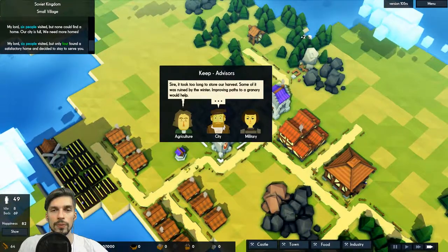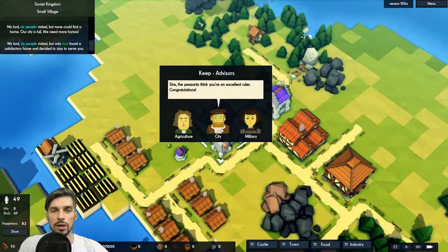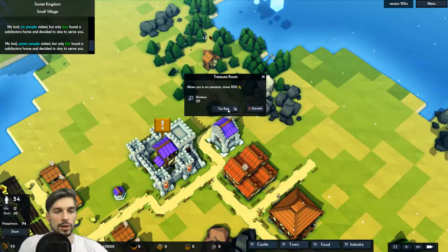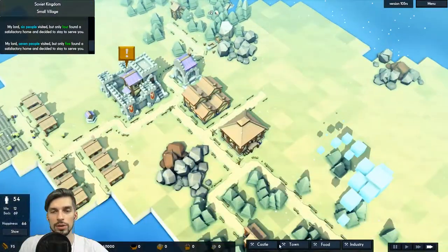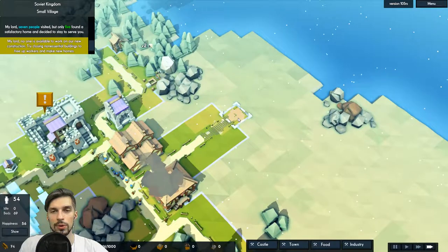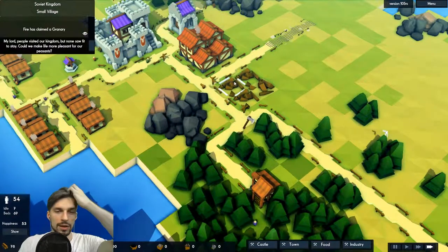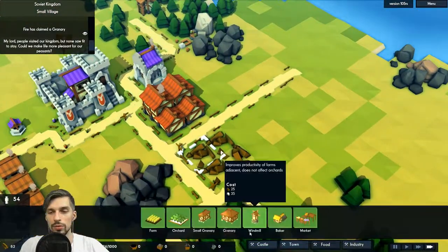What do our advisors say? They say it's too long to bring food from farms to the granary — not my problem. People are happy. One still talks about the dragon. Tax rate — how high should it be? One, two, or three gold. Let's make it two, somewhere in between. Let's build a road to some fertile spots over there, which will be useful for farming.